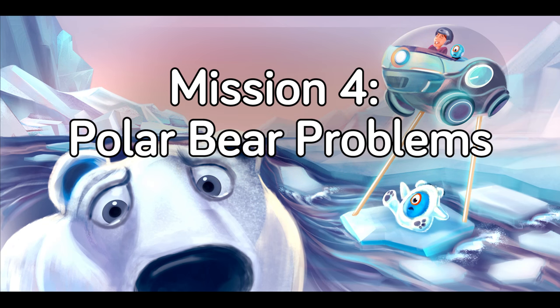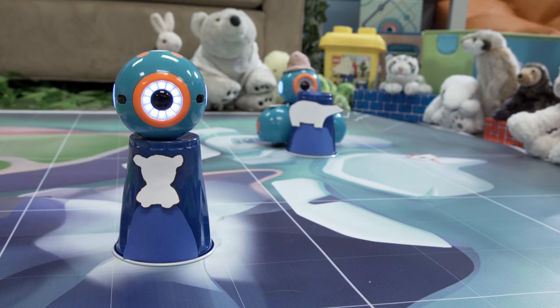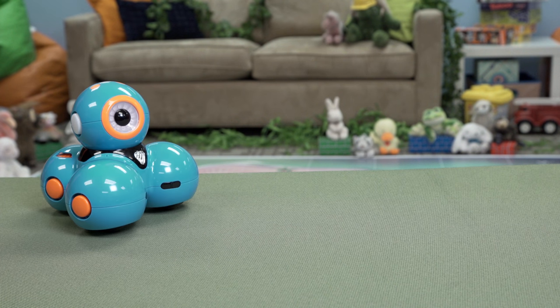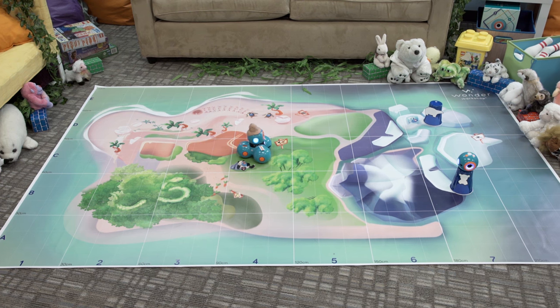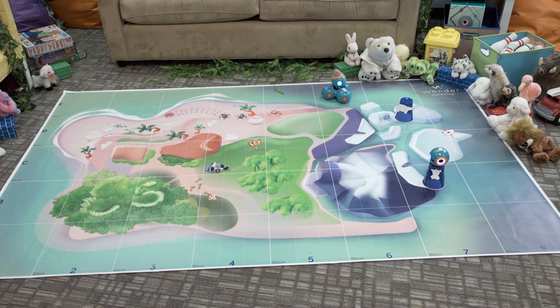Mission 4: Polar Bear Problems. Dash's next stop is an Arctic coastal tundra. The ice is melting, and Mama Polar Bear is stuck on a piece of ice that drifted out to sea as she was hunting for food. Help Dash reunite the polar bear with her baby by pushing the iceberg back to land. You will need Dash, Dot, two solo cups, and a tablet. Put one cup upside down at B7 and put Dot on top — Dot is the bear cub. Put one cup upside down at D7 — this cup is the mama bear. Start Dash at C1. Make Dash find the mama bear and push her to C7, next to her bear cub. Don't disturb the bear cub, or the mama bear will get mad.